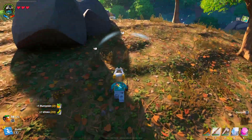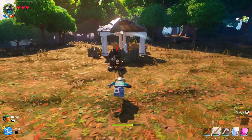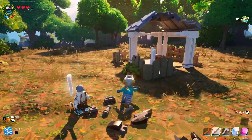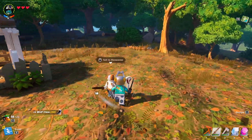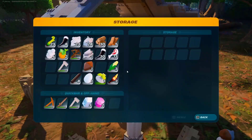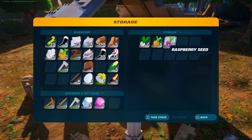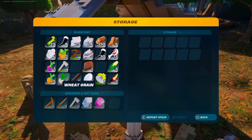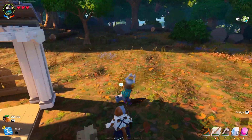Did he hear us? Hopefully not. Enemy spotted! Easy W. Now what's in this chest? Seeds? I will take some seeds — they're probably going to come in handy later on.